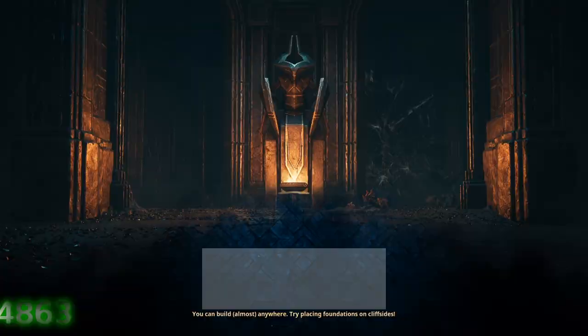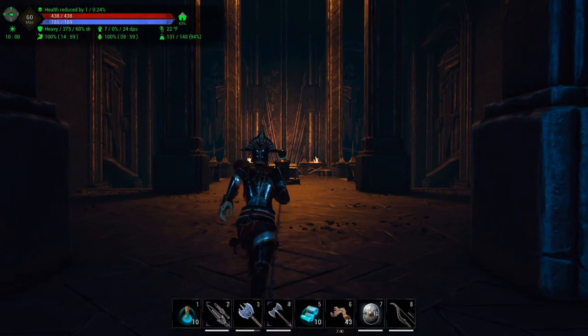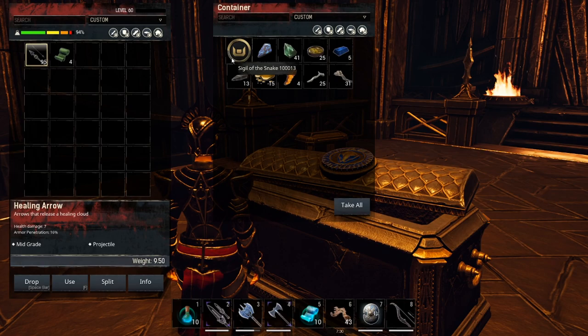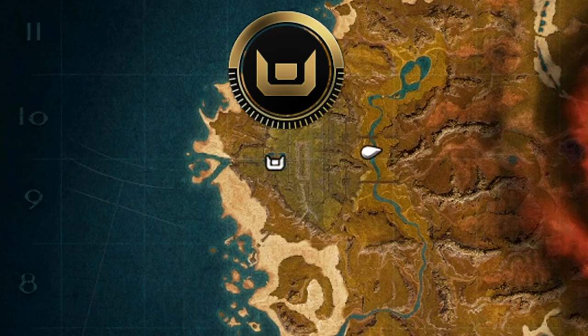In today's video we're going to talk all about sigils. The way that you get sigils is by doing the vaults. When you complete the vault you'll enter this last room with a special chest in the middle of the room. You need to open this chest and retrieve your sigil. Each sigil is specific to a particular vault, and the sigil icon represents the same icon shown on the map for that vault.